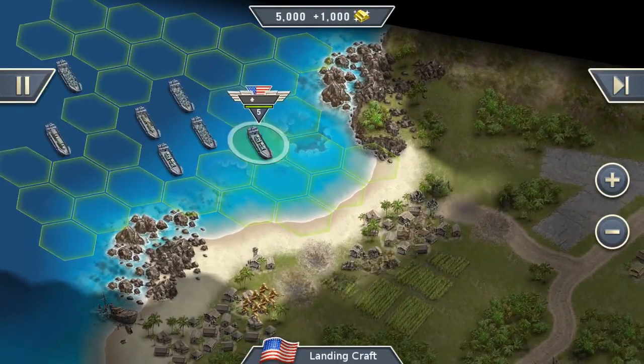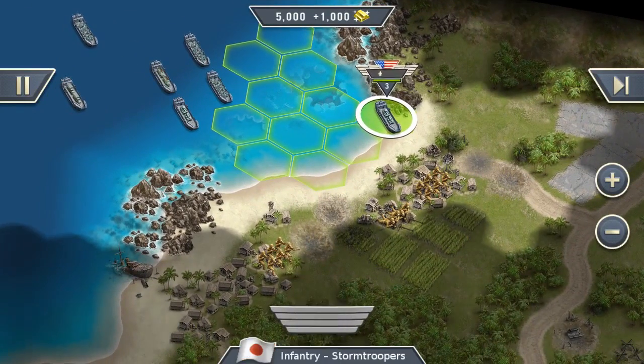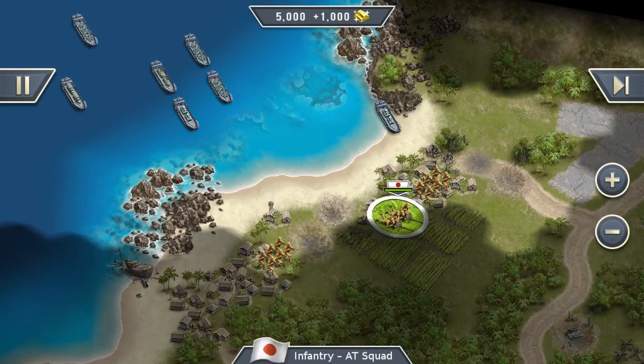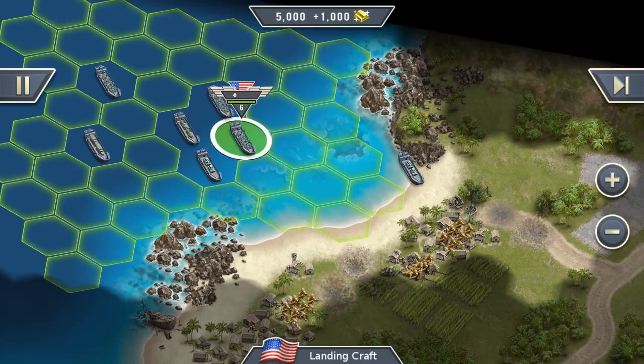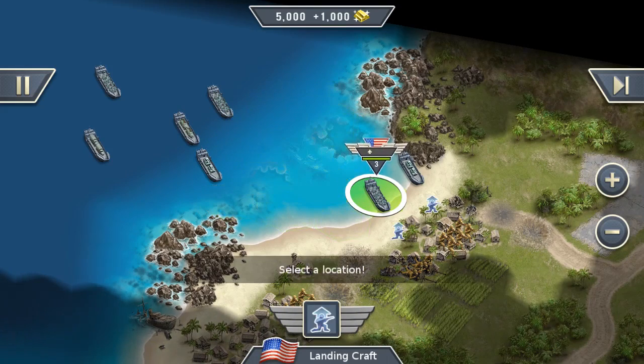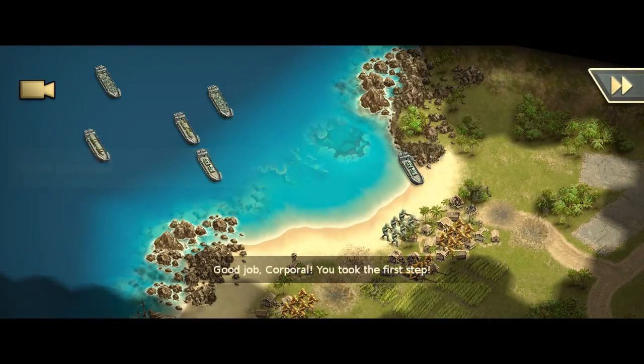Now we can move the first units to the shore. We have infantry, stormtroopers, and an AT squad. Let's move them out. First objective done — that was easy. Good job, you took the first step. We are so amazing.